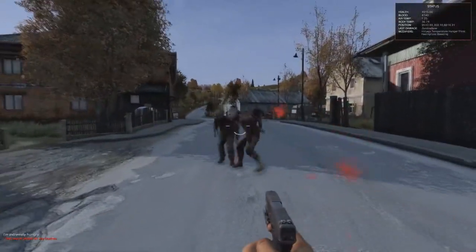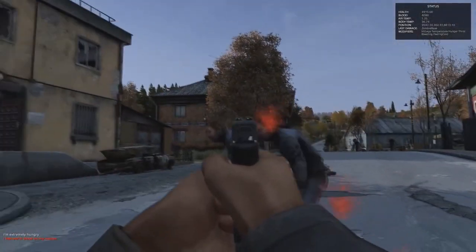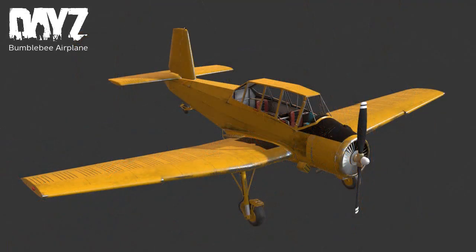I'm not going to be reading it word for word, but I'm going to be sharing with you guys some of the new things that were updated to the Trello, and also some of the new models that were added specifically for the airplane. Three new renders came out for the Bumblebee airplane. As you can see, you're looking inside of the cockpit right here. It is a two-seater biplane, and hopefully it's going to have a large cargo space because I think an airplane like this going from Balota to northeast to northwest is going to need some level of capacity for carrying around supplies.